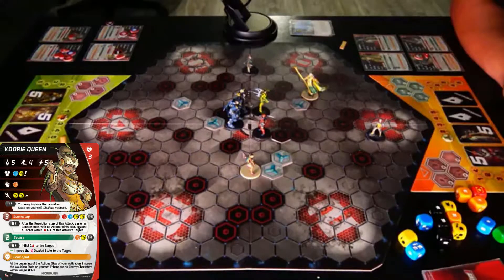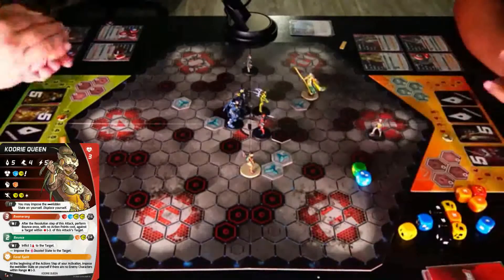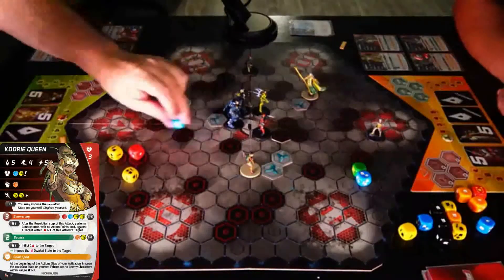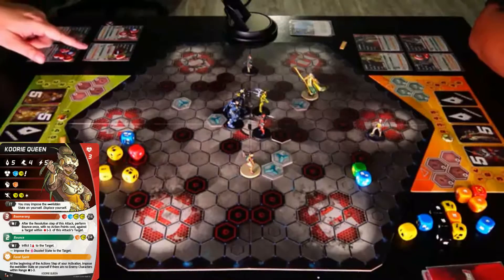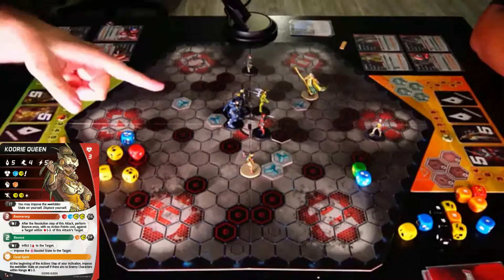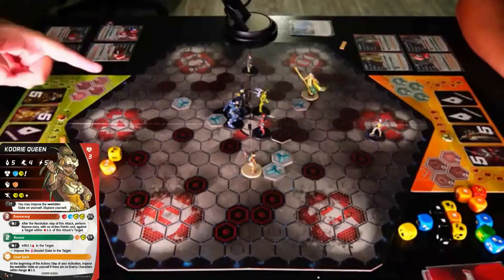Cory Queen is going to attempt to boomerang Valkyrie. This is going to hurt. Not as much. We are going to use a shield and an exclamation point to do a free bounce attack on Senor Deadpool. That is a success, so it will happen. Senor Massacre is dazzled.